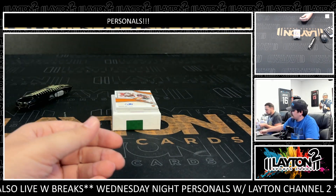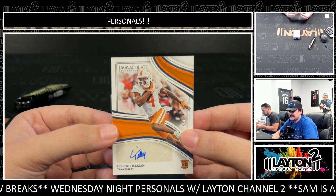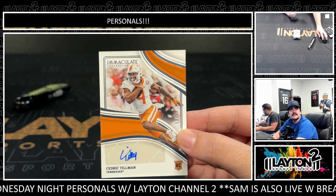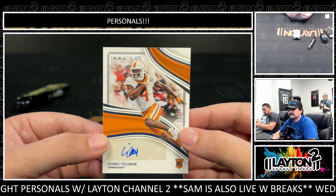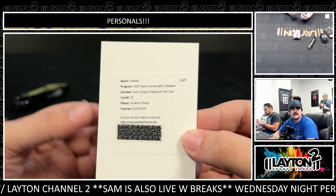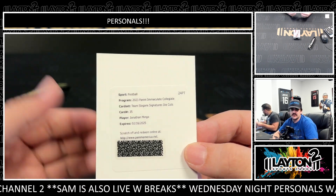This one is to 99 — it's going to be Cedric Tillman. I think it was a Broncos player that hit Musgrave — sounds about right. Cedric Tillman, the Giants rookie receiver, to 99. Our redemption is going to be Jonathan Mingo on the team slogans die cut. Jonathan Mingo out of Ole Miss — he's the Panthers rookie receiver.